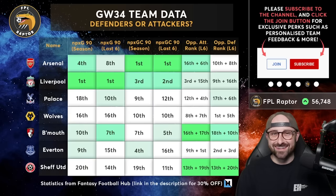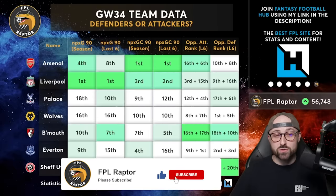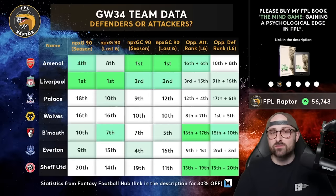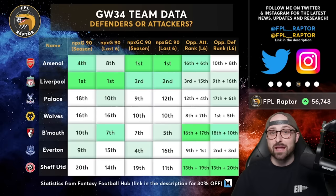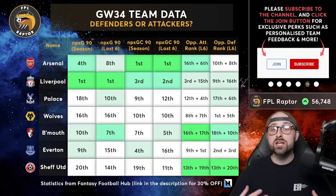With that caveat in place, let's look at some underlying data. This first section is team data and later we'll look at individual data. I think individual data is more useful, but it's worth looking at how these teams are actually performing — do they have better defences or attacks, and what about the opposition they're facing? In this table I have the seven doubling teams. The first two columns are attacking data across the season and last six — non-penalty expected goals per 90. Next two are defensive data, and the final two columns cover opposition attacking and defensive rank.